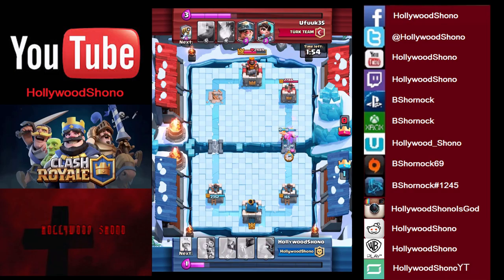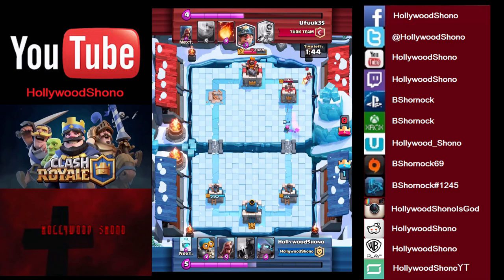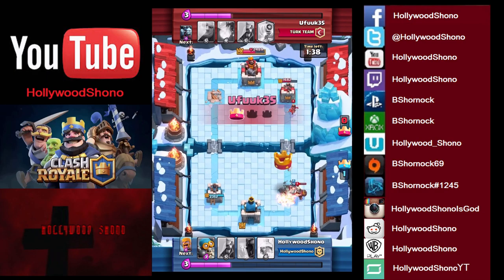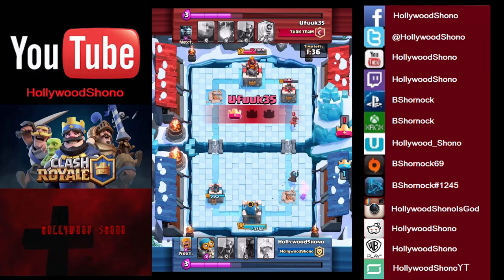He zaps the Barbs — kind of unnecessary. We place the Archers for some chip damage, really important to try to get towards that second tower. There is the Princess. There's a Miner — Mini Pekka is not going to be able to stop him from getting that tower, but takes it down. The Mini Pekka is going to take out the Princess easily.